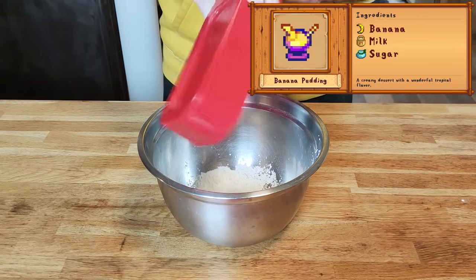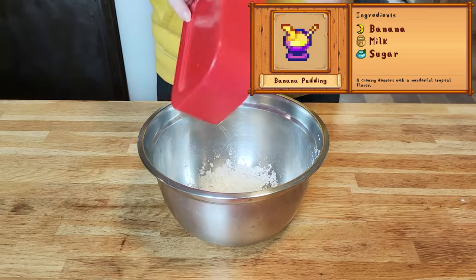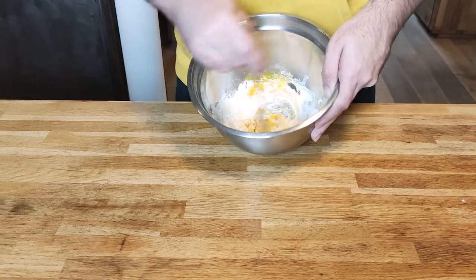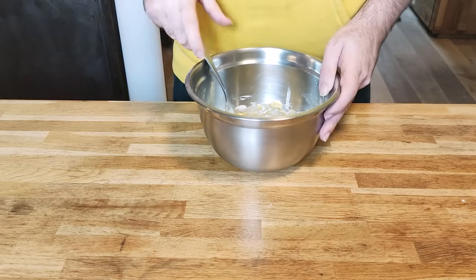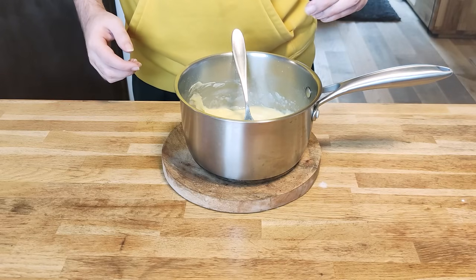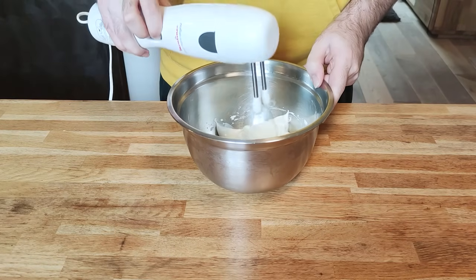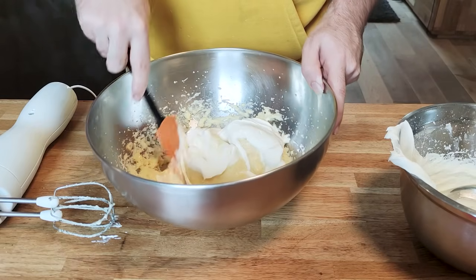Let's move on to something more fun — dessert. More specifically, banana pudding. Into a large bowl I'm combining dry ingredients: wheat flour, sugar, and cornstarch. Then I'm adding egg yolks and mixing until homogenous, followed by warm milk. This goes onto a stove and comes back as a thick custard, to which I'm adding vanilla extract before letting it rest. Then we beat cream to a creamy consistency and blend the two mixtures together, resulting in what I think is called a diplomat cream.